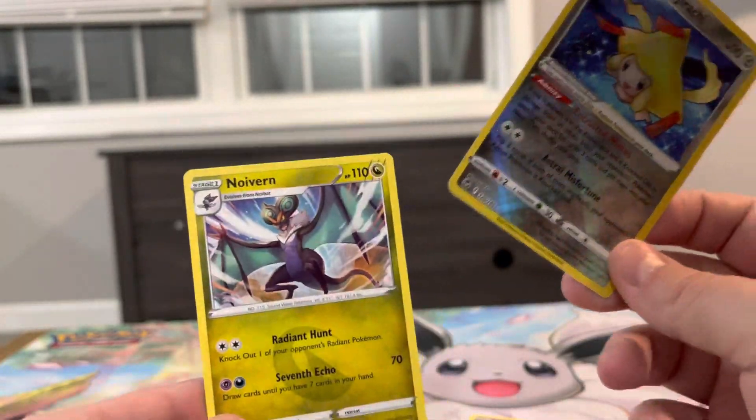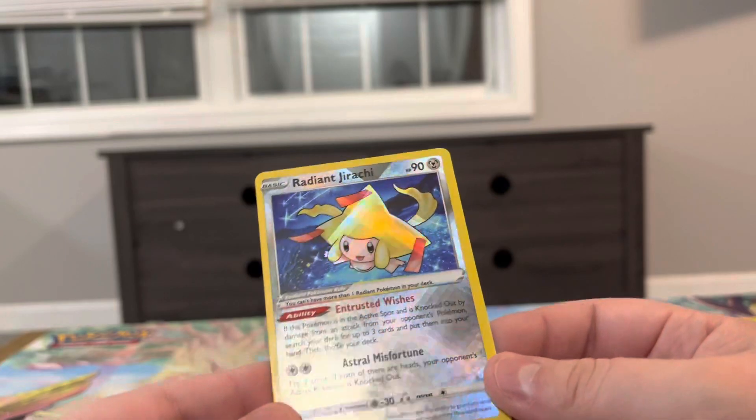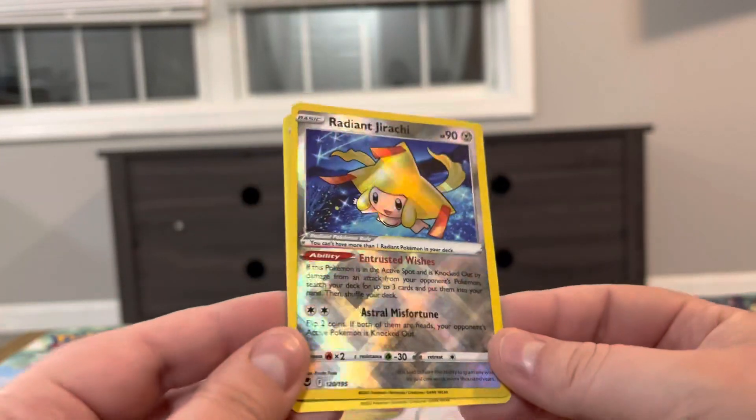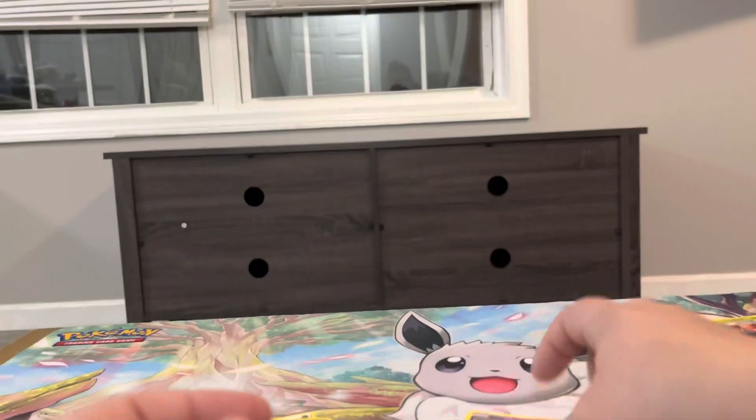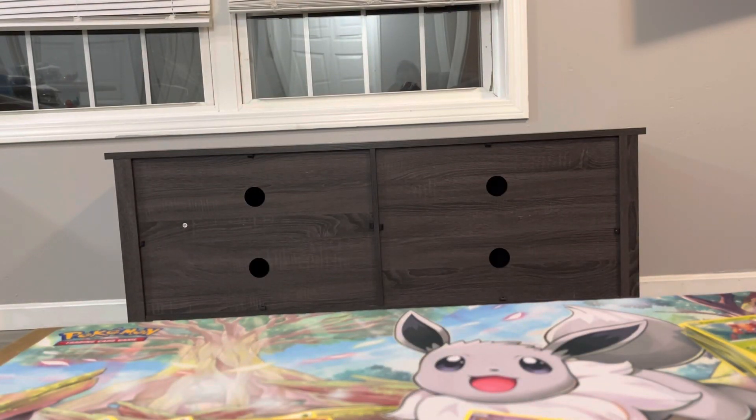And a Ninetales non-holo. I still like the Radiant cards — they're really cool. I like the extra texture, and you can see a little shimmery texture going on when you move it. Alright guys, slightly longer one probably next week because we have the collection tins, the mini tins, and I think the Pikachu box are all coming out next week. I have the Pikachu box on order, I just have to go out and get the tins when they come out. They're probably not all going to be one video, but those are coming, so I'll catch you all in the next one — peace!